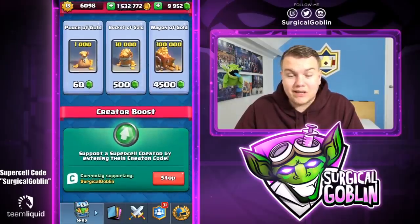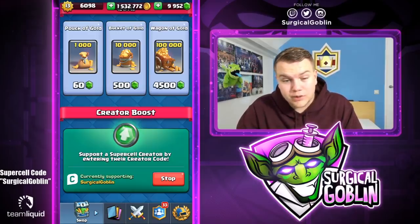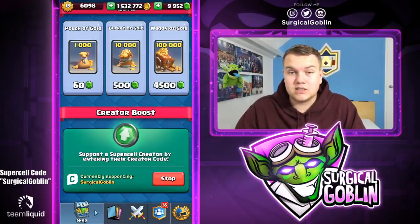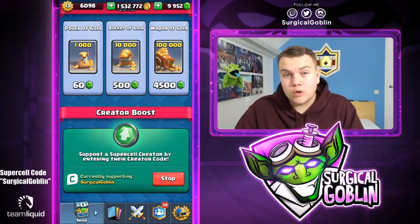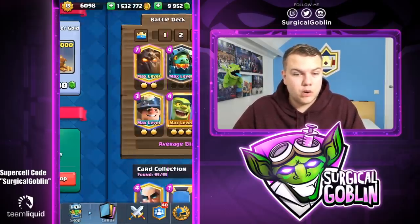They also added the creator boost code today — they already had this in Brawl Stars and Clash of Clans. You can support a Supercell creator by entering their creator code. I actually have a creator code guys: 'SurgicalGoblin' — capital S, capital G, no spaces. It works for any gem purchase, special offers, and also the battle pass. I've put it on the overlay above the Team Liquid logo.